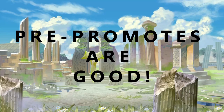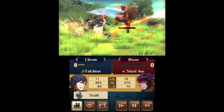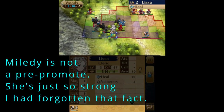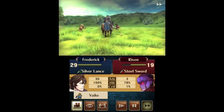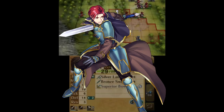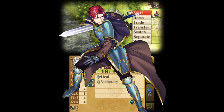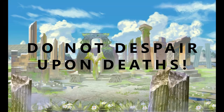Speaking of pre-promotes, pre-promotes in Iron Man are even more valuable because they don't take up any investment — no experience that could be going to units that can hard carry your run. Units like Pent, Milady, and Haar in Fire Emblem 10 allow you a lot of maneuverability to allocate resources and deal with enemies you usually won't be able to. Seth is a prime example of a pre-promote that absolutely dominates from beginning to end. And even if you invested a lot into a character and they died, you can still complete the game — I absolutely promise you.